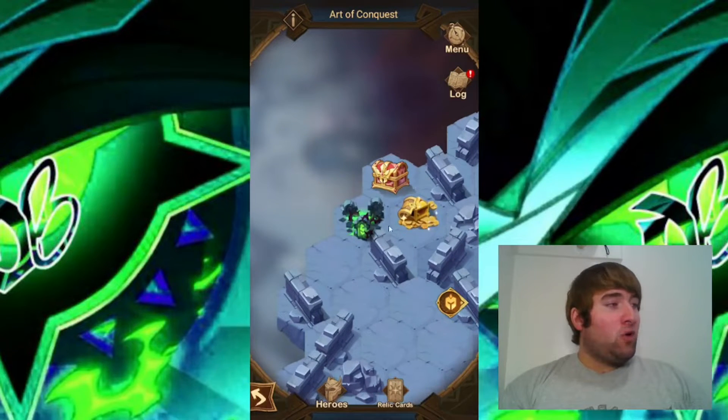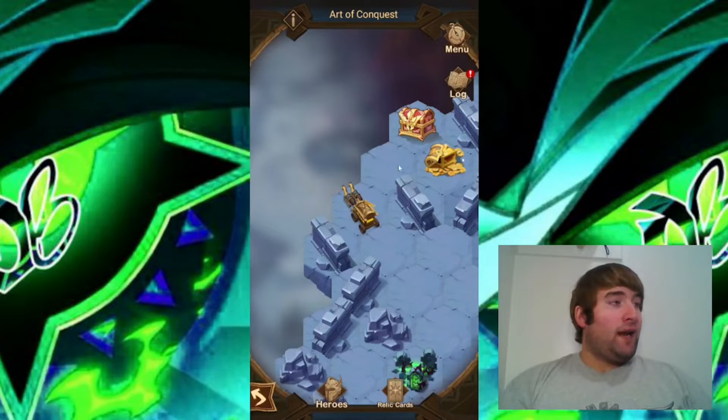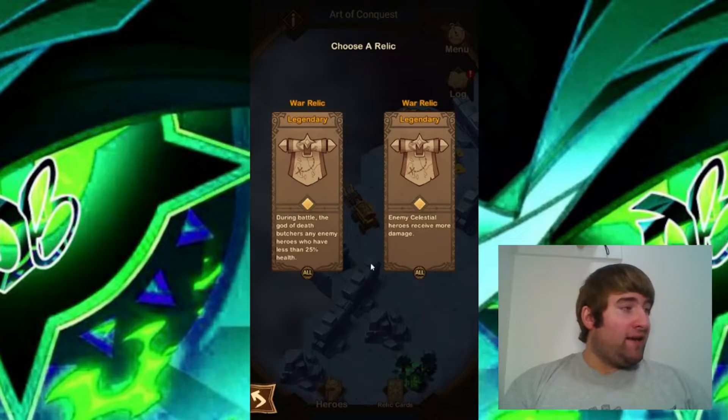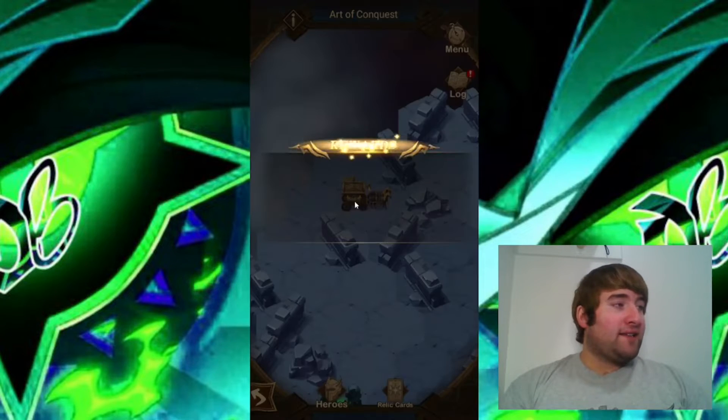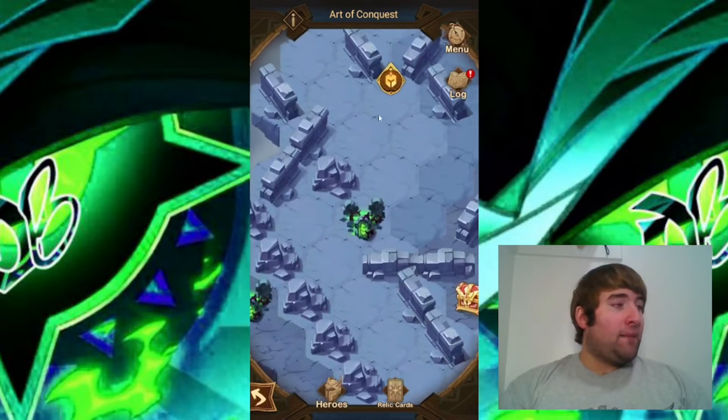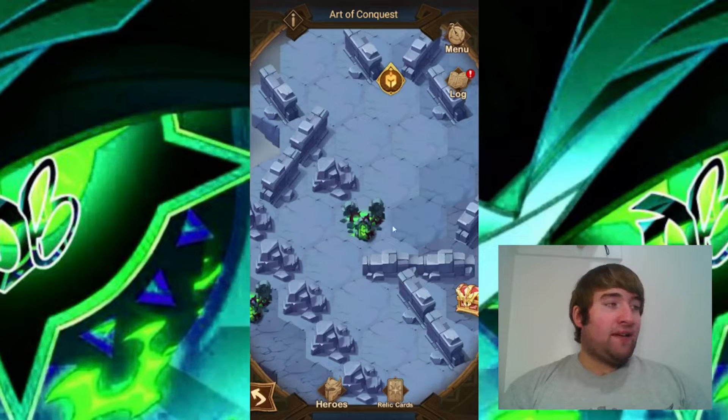I'm going to move up to this corner here and take down this camp. That camp is down and the relic we're going to choose is the one where during battle the god of death butchers any enemies who have their health less than 25%. We're also going to go ahead and collect this chest here.